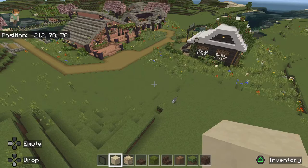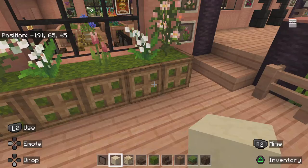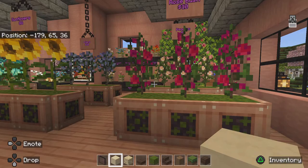Oh no, a cat got away! This is — I think — a flower shop. I made this flower shop where you can come and buy different flowers that you like.